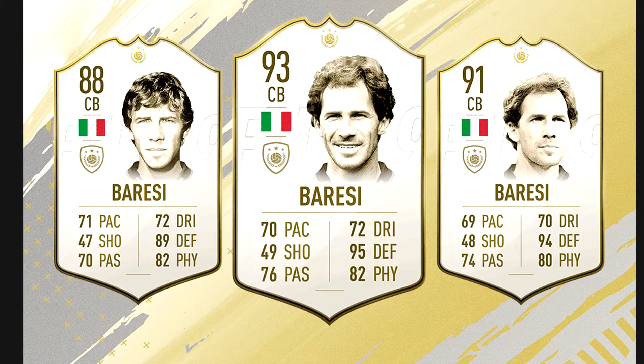A defender this time: former Italian great, Serie A star, and star defender for AC Milan — Franco Baresi — who comes in three variants: 88, 91, and 93 rated centre back. The 93 rated centre back version looks great, but the 88 and 91 rated versions I'm not sure about, given his low pace and the better alternatives already available in the game. The 88 rated does look like a desired one. We'll have to see the full in-game stats and decide if he is worth it.